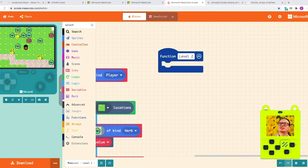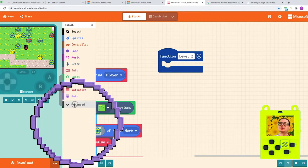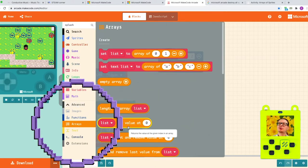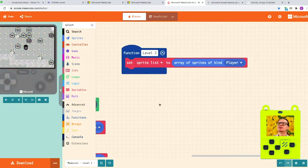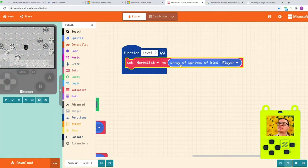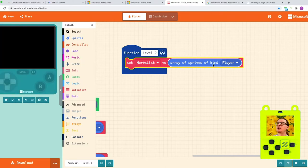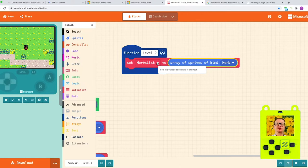Still in yellow, guys. So first things first, we're going to create an array. If you find it, or for any reason you don't see it, click on Advanced again and go onto Array. Scroll all the way down to the bottom. You see this one says 'set sprite list'. We're going to call it 'herbs list'. The herbs list is an array of sprites of kind herb — remember, when we set up the herbs, they were not players, they were herb. So this red block is now listing all of the leftover blocks that hosted the herbs.